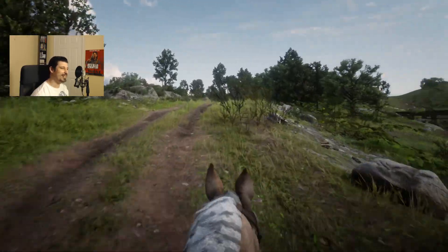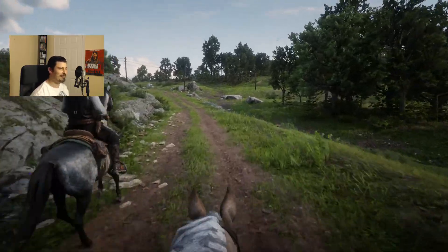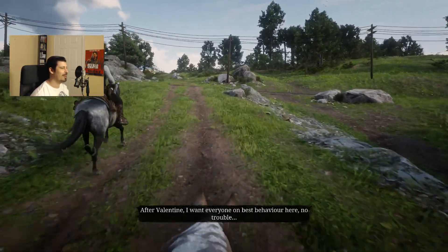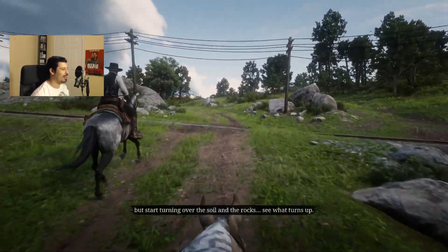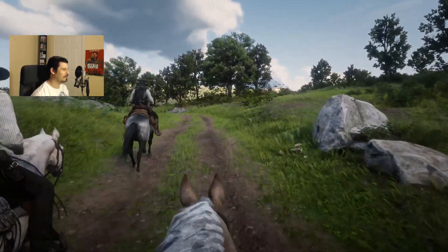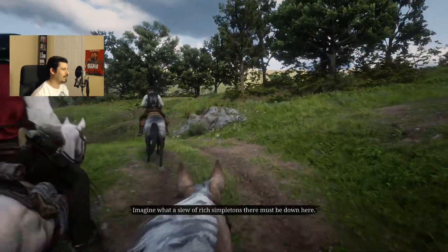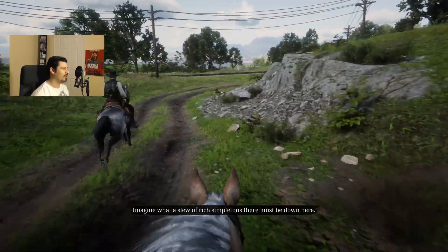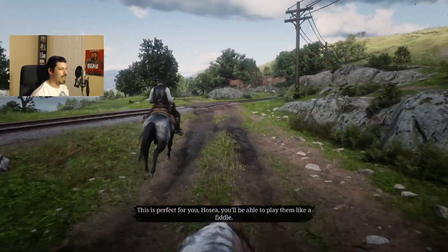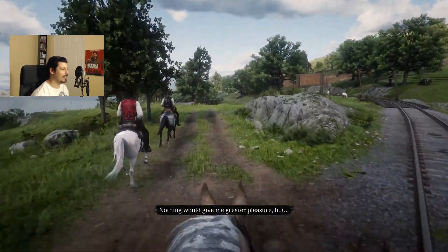'Make enough money, then find somewhere where nobody will find us.' 'What do you have in mind, Dutch? Like where?' 'Yeah, I got some ideas, but I need you with me, not against me — both of you.' I love that dialogue — it's like, 'we do have some ideas but you have to be on board.' 'Dutch, we start turning over the soil, see what turns up.' 'We have got to be discreet. No more barging into a bar just fighting the biggest dude in town.'